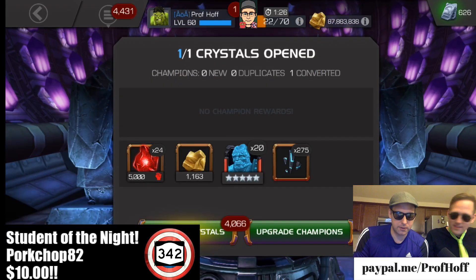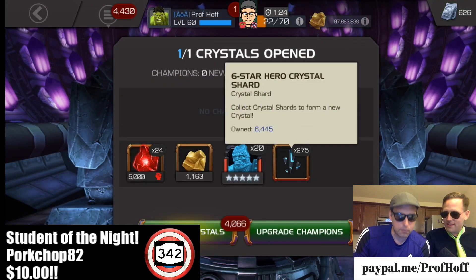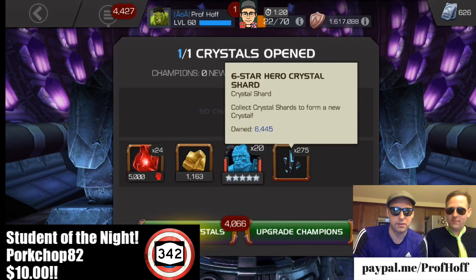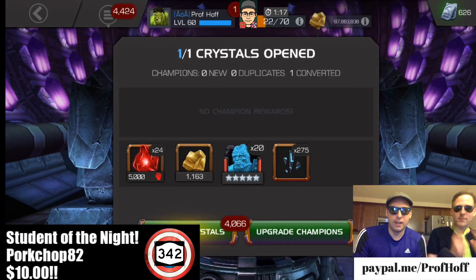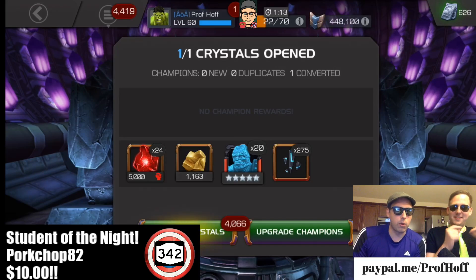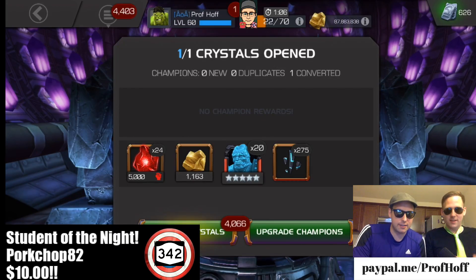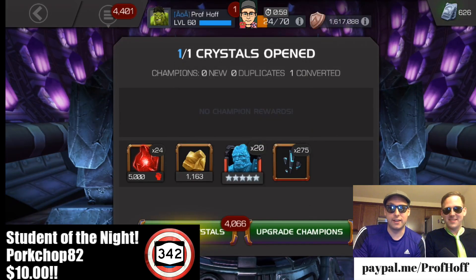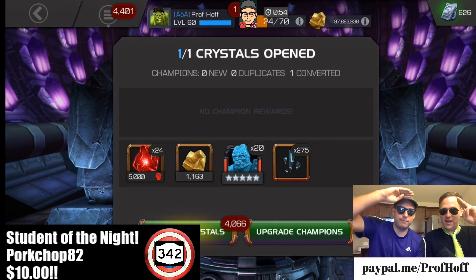Another 275 six-star shards brings us 64% of the way to our next six-star basic crystal. We're not doing the featured again. But Prof Hulk, way to go man, you redeemed yourself a little bit. Thanks again to Pork Chop 82 and Adam Robb for sponsoring this. From Texas, everything's bigger in Texas, including the cork bulls — including that Super Hulk. New champion, guaranteed, coming to MCOC. Thanks for watching YouTube!